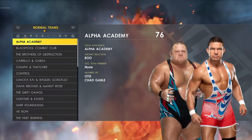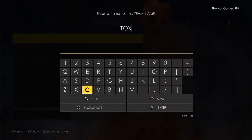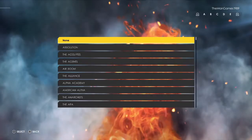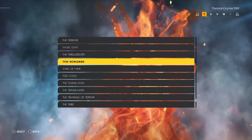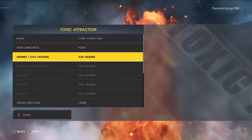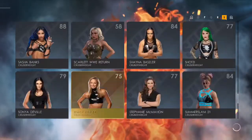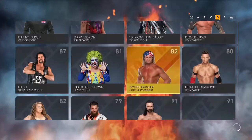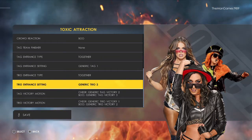Sticking on Roster now, we're going to go to Edit Teams and click R3 to create a team. The name obviously wants to be Toxic Attraction. For team announcements, I wonder if there's anything similar — we'll just leave that as none. Member number one we want Mandy Rose, second member GG Dolin, third member Jacy Jayne. Crowd reaction wants to be Boo, and then we're going to go to the Trios Entrance setting.